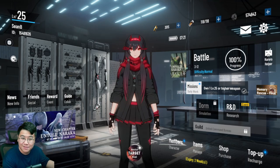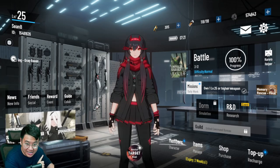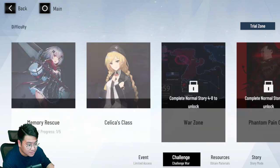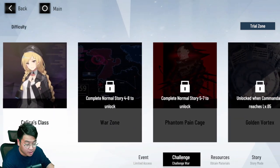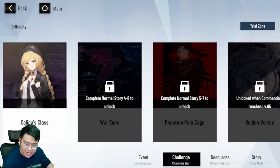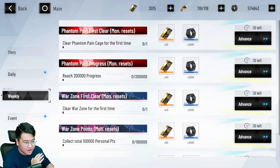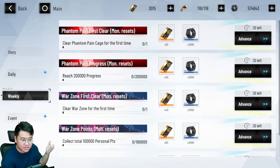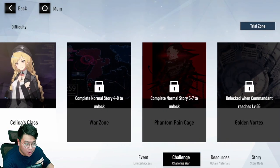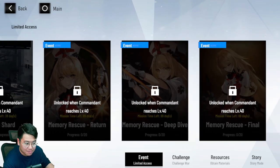Yes, the game requires you to actually play it. What you want to do first is unlock the story mode and finish as far as you can — at least enough to unlock Pain Cage and War Zone. These are the challenge modes and the basics of your premium currency farming, also called Black Card farming. This is your main income from playing the game. The game is so free-to-play that if you play every day and complete every mission, you never have to spend money to get your favorite character. So start the game, go to the story, and unlock these different modes.